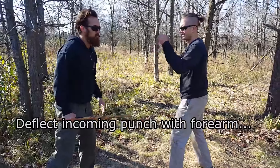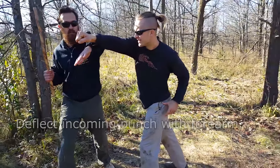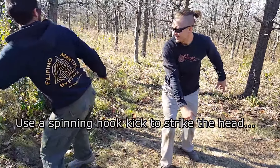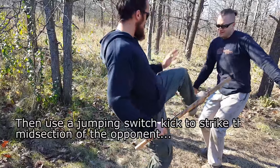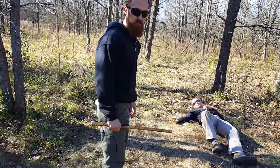So the opponent comes in with a punch. He first deflects with his forearm, deflecting it away from his face. From here, he uses that momentum of the deflection, comes around with the spinning kick to the face, then straight from here goes with the shot straight to the midsection, kicking him and putting him down on the ground.